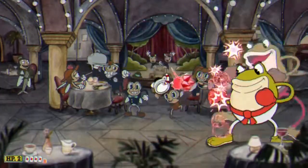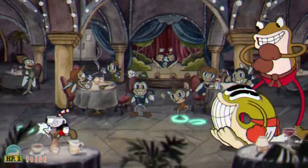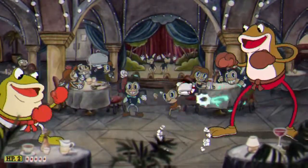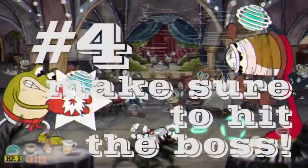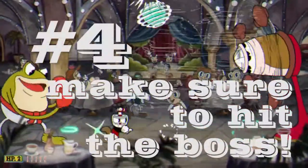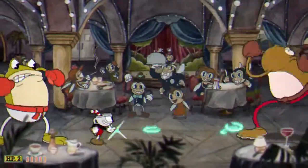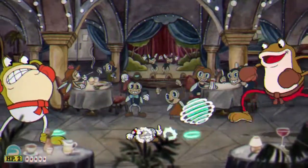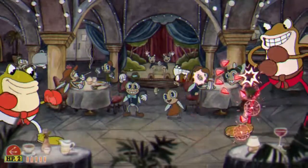My next tip might seem a little silly — like duh, common sense silly — but with this game it can get a little tricky. Make sure you're actually hitting the boss. How do you know? That's easy: they're flashing, they're blinking, they change colors when you hit them.